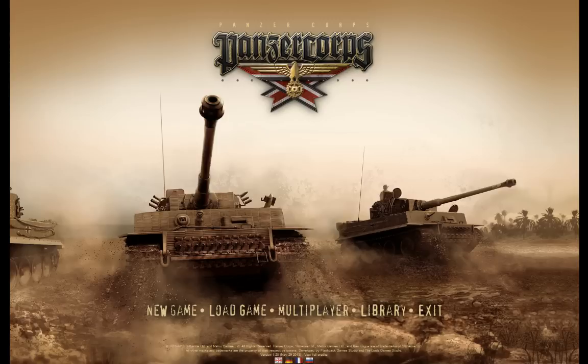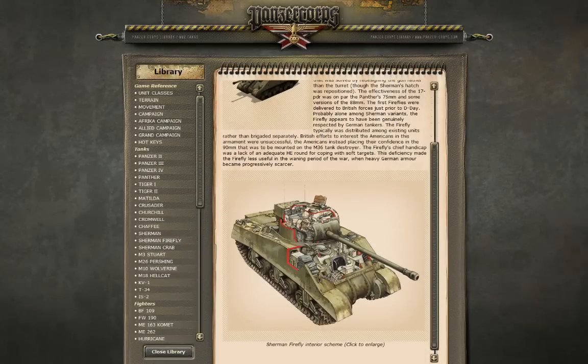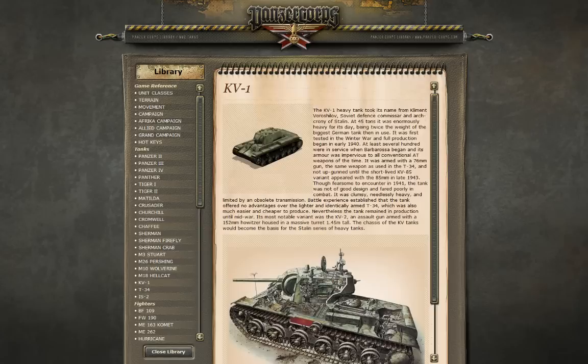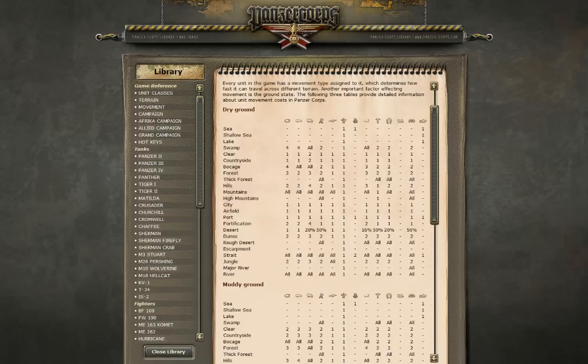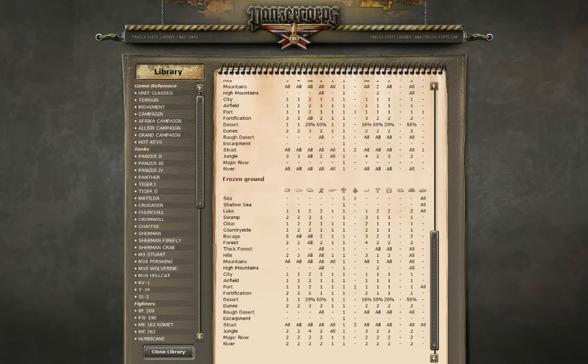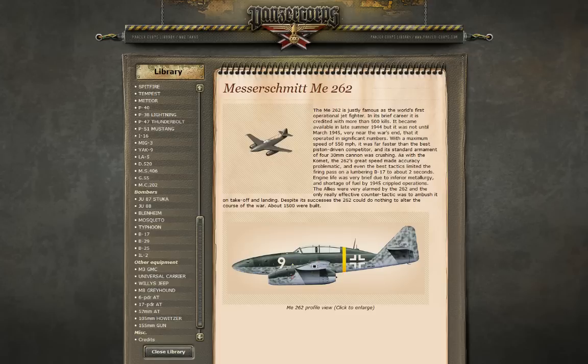I wasn't very good at it, which you will undoubtedly see when I play. This game is immensely detailed — for instance there is a beautiful library here that has all the units with nice cutaway pictures. So if you ever look for stuff, it's in the library. It's also packed with information about what everything is and how movement works. Each unit has movement points, and they take different movement points for different kinds of vehicles — tanks, half-tracked vehicles, normal vehicles, units on foot, artillery, air units, and so on.